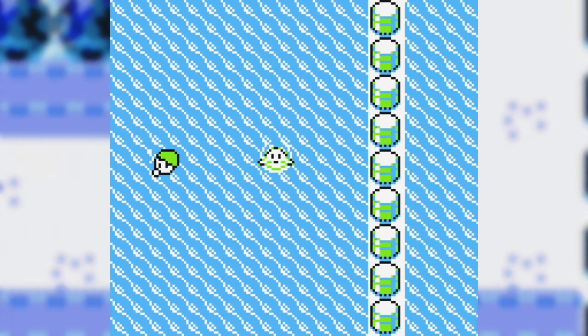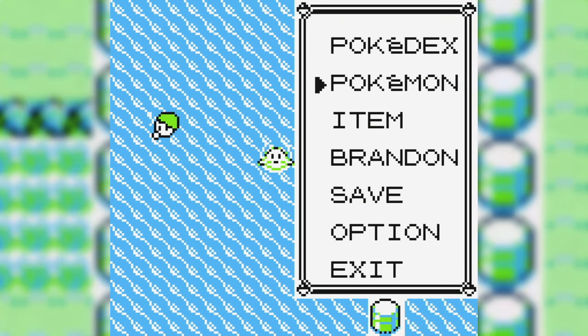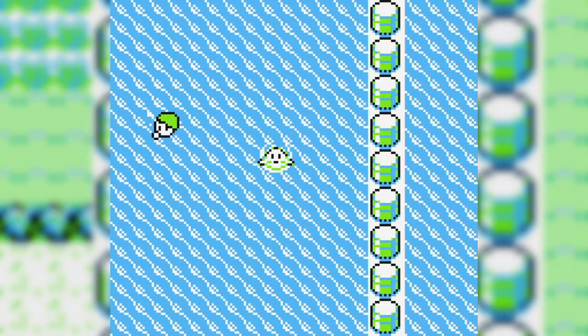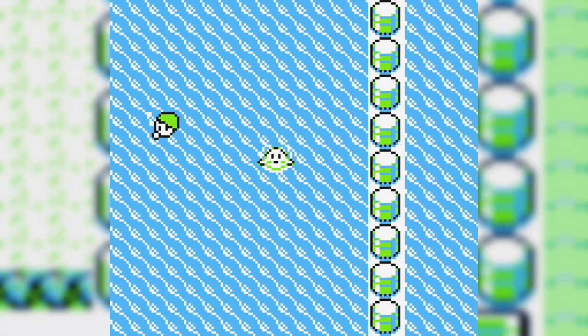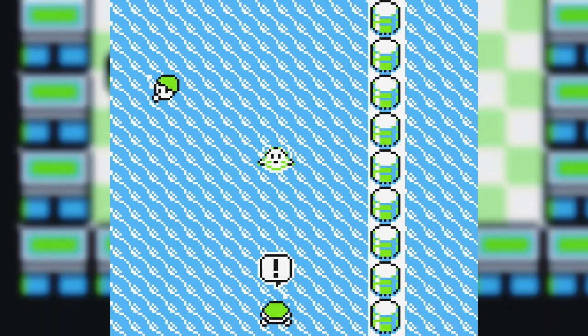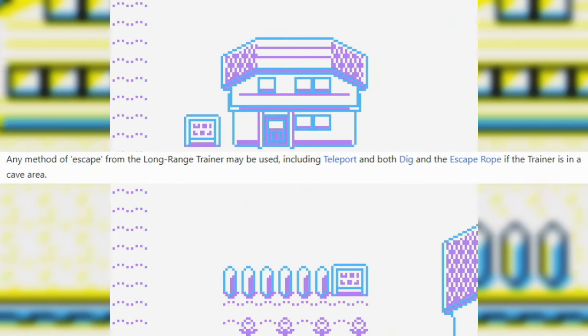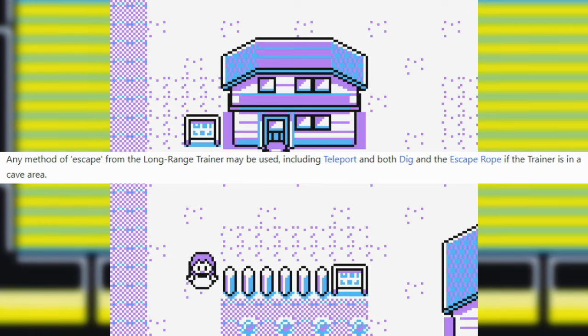While these trainers are off screen, they're technically registered as facing a different direction than they'll typically face when they're on screen. There is a brief period of time — a split second — that they need to be turned around by the game. And in that split second, if the player moves so that the NPC trainer is on screen but buffers the pause menu at just the right time, they can go into their menu and do whatever they want. In the case of this glitch, they'll use field moves like Fly or Teleport, or the item Escape Rope or the move Dig if they're in an interior, and they'll actually escape the battle.